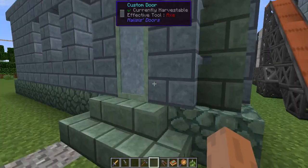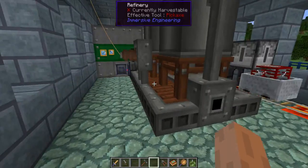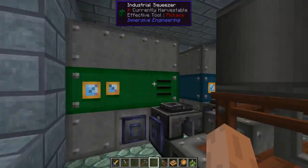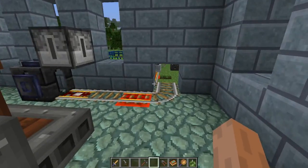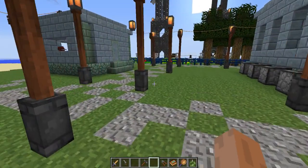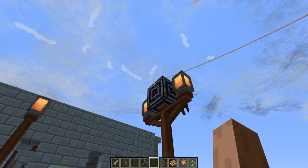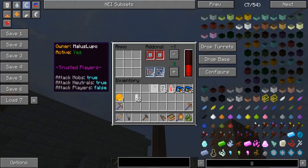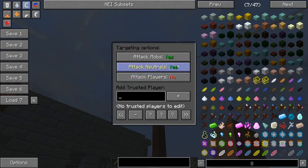And over here is where we're making the biodiesel. Again, lots of multi-block structure, even farming. Automated farming is done with — I wonder why the turrets are not shooting them. They should be. Unless they're not... Config... Huh. That's weird. They should be shooting them but they're not — I'm going to have to look into that.